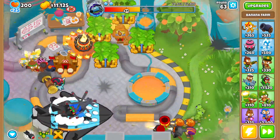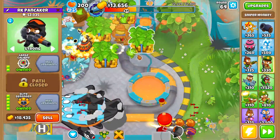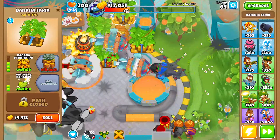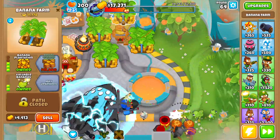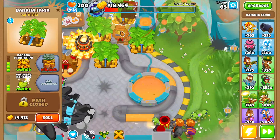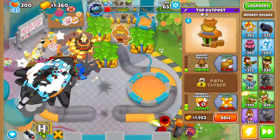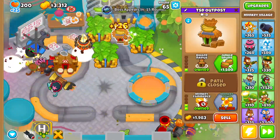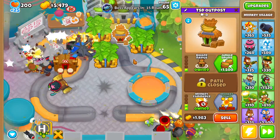Set this back to strong, by the way, after round 63. The reason we're doing it like that is we just don't want to lose to round 63. And round 63 is over, so we're setting this back to strong. If you see stuff like this getting through, you can set this back to first and then to strong so your normal dudes can take care of it. Now that we have a banana resource facility, get this to a Monkey City with jungle drums.